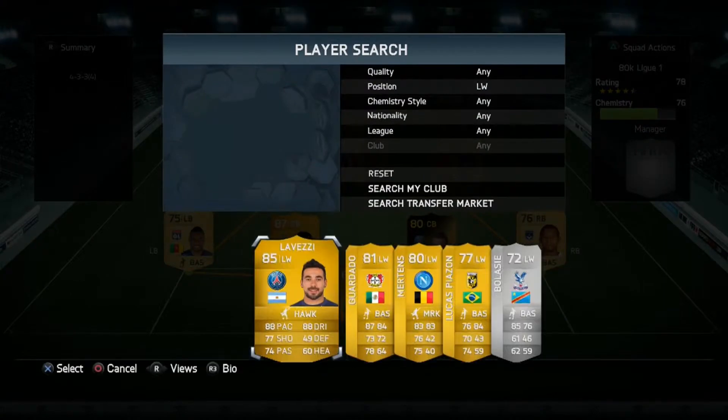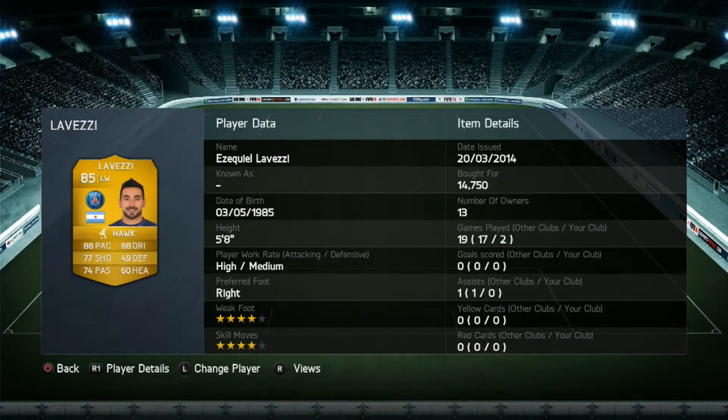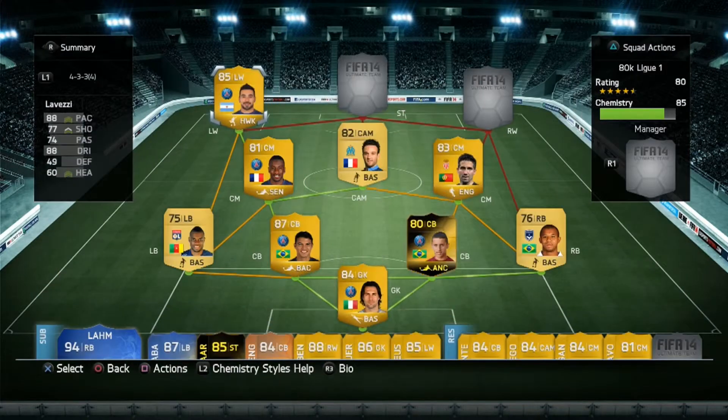Left winger, I went with Lavezzi — a right-footed winger, so he's going to cut inside and get those shots away. He's also got a four-star weak foot so his crosses with his weaker foot are good as well. High-medium work rate so he's going to track those attacking full-backs on that wing, and four-star skill moves so he can beat a man as well.